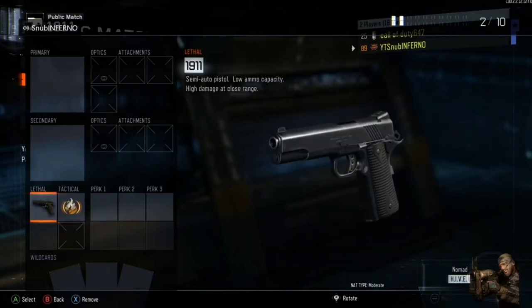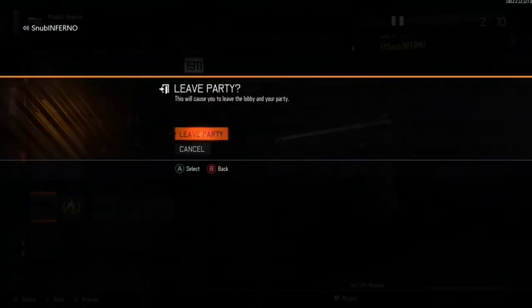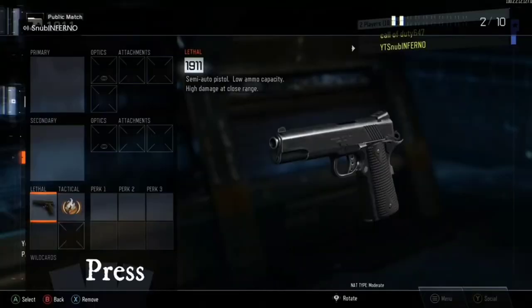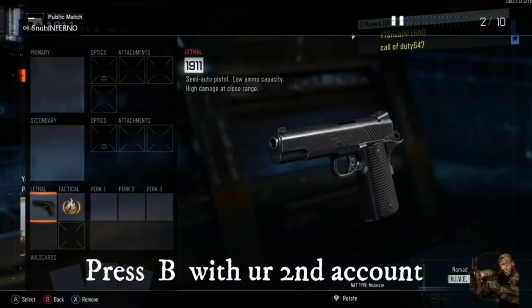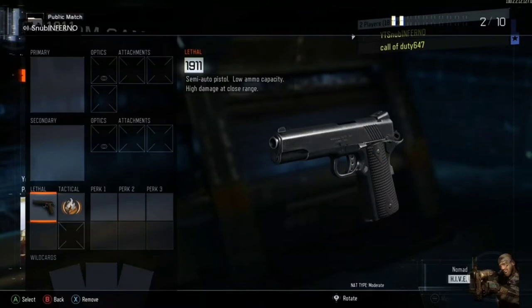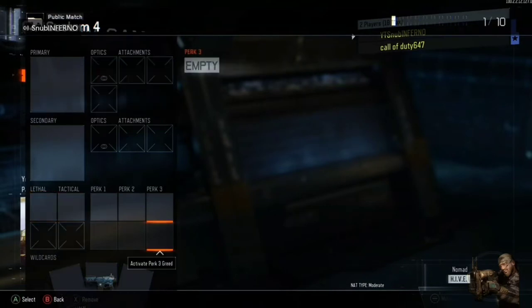Basically what you want to do: press B, go all the way to 'Leave Party,' press B on that, go all the way up, go down one, press A — you should go to multiplayer — go all the way up again, go down two, one, two — you'll be on custom games. On custom games, press X to delete. Press X on the lethal, or whichever slot your DLC weapon you glitched is on, and click X on that — it'll bring up a custom class.